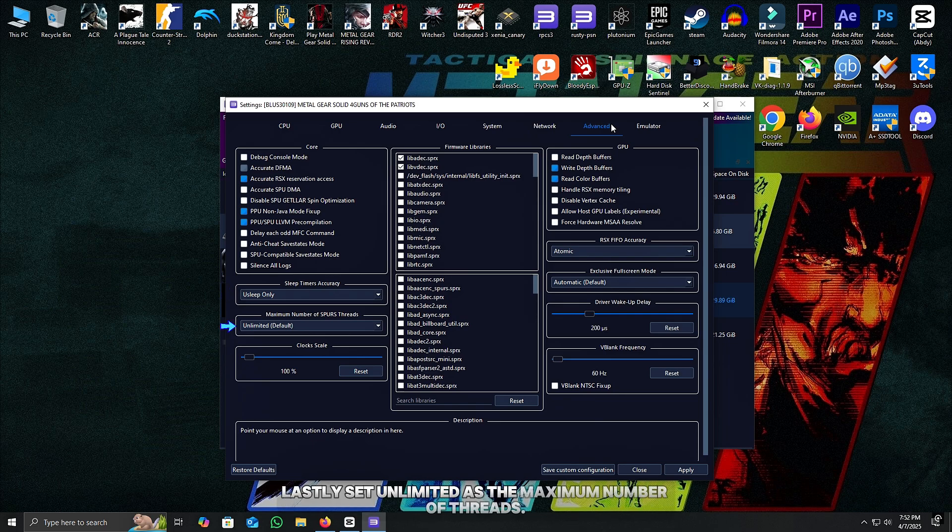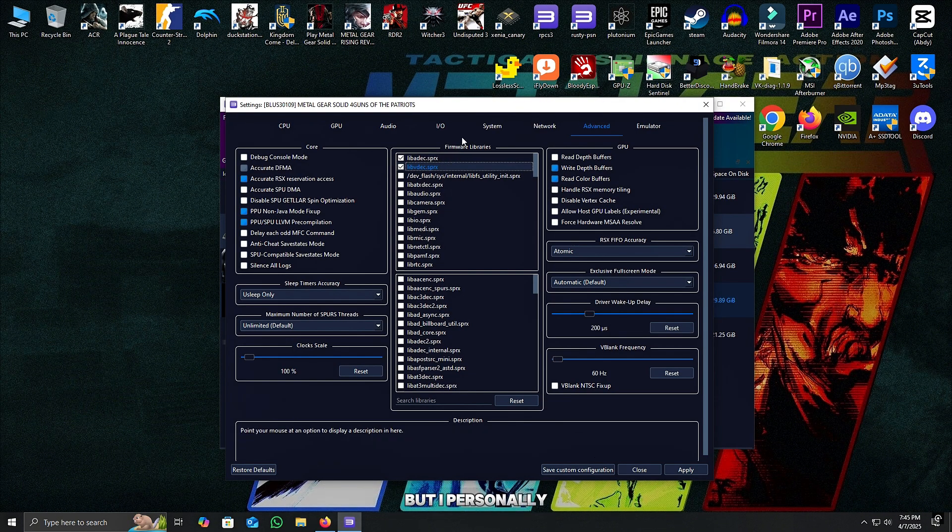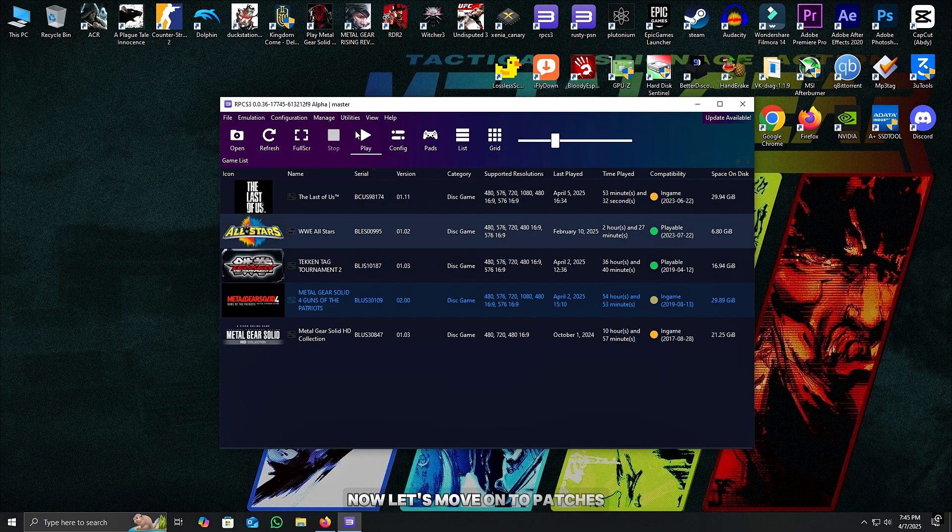Lastly, set Unlimited as the maximum number of threads. Now these options on firmware libraries are optional — according to RPCS3, they should be enabled for cutscenes to play properly, but I personally didn't find much difference with enabling them, so it's optional. Now let's move on to patches.